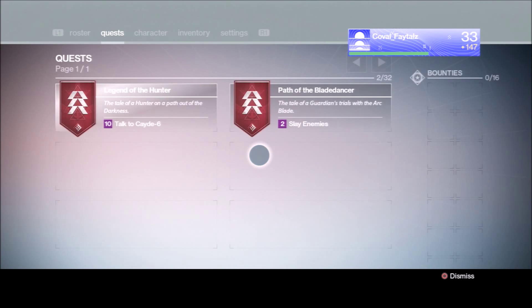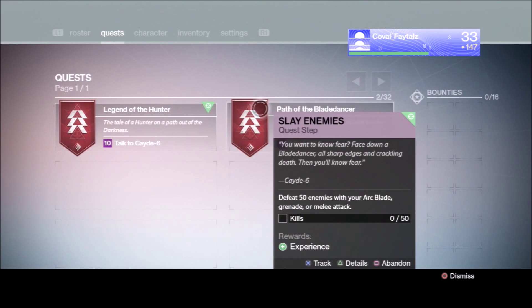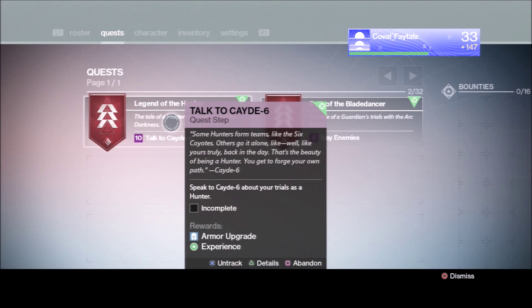Here is the quest area where you can track your quests. I'm tracking both of these right now. Talk to Cayde-6 — some hunters go in groups, like the six coyotes, others go it alone. I'm going to be going alone; that's the beauty of being a hunter, you need to forge your own path.